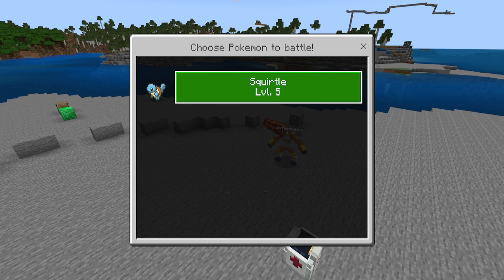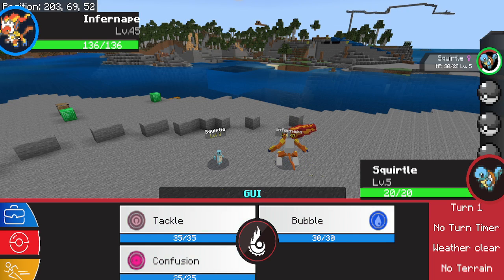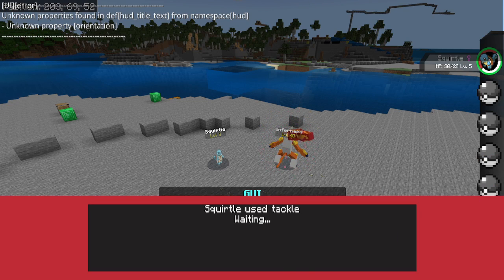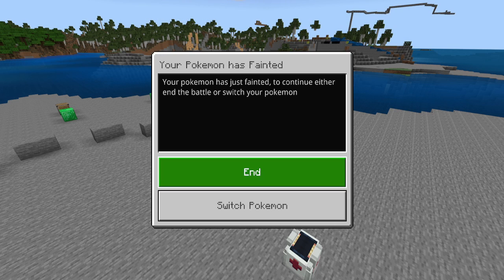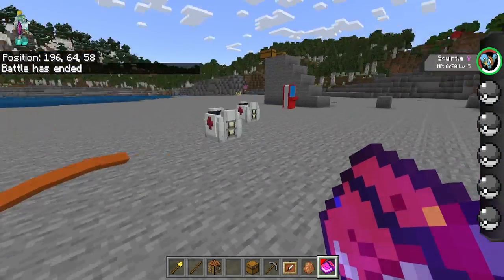So now if you press Squirtle, it's going to send out your Squirtle and you can start a battle with them. I'm going to press Tackle, use Tackle, and my Pokemon has fainted. If I switch Pokemon I can't really do that, so I'm just going to press End and the battle has ended and I have lost.